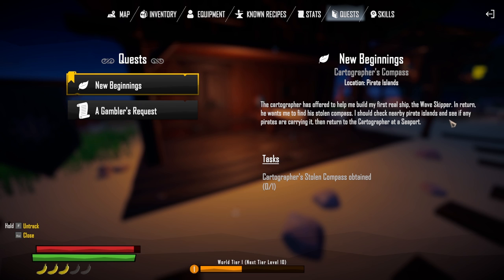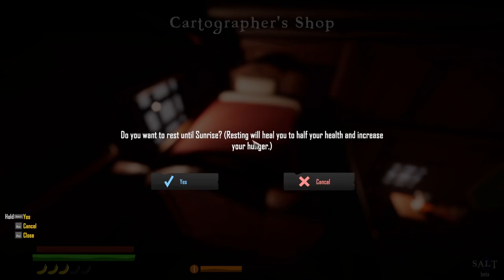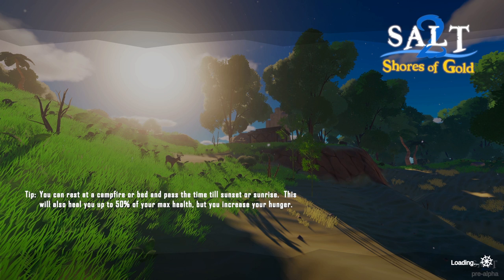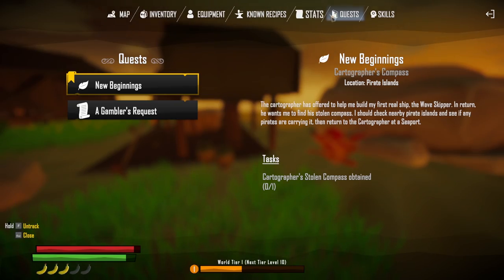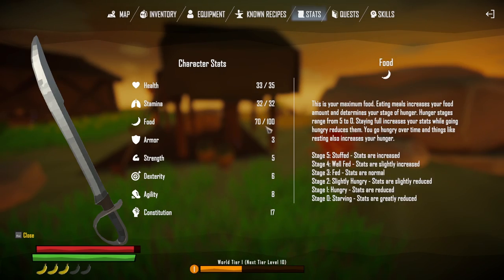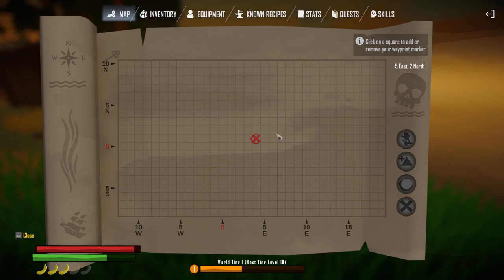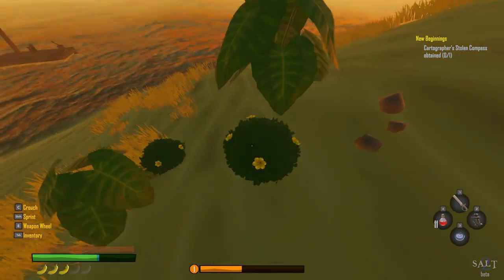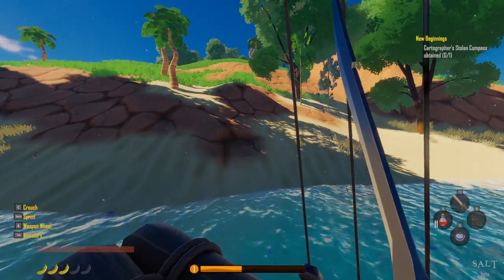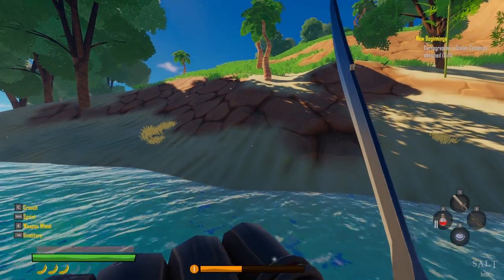Quest log: New Beginnings — the cartographer has offered to help me build my first real ship, the wave skipper. He wants me to find his stolen compass. I should check nearby pirate islands and return to the cartographer at the seaport. It doesn't give me a specific island so I'm guessing they're all pirate islands. Sleeping did take my hunger down a little. I'll wait to eat until I find an island since the food buff only lasts five minutes.